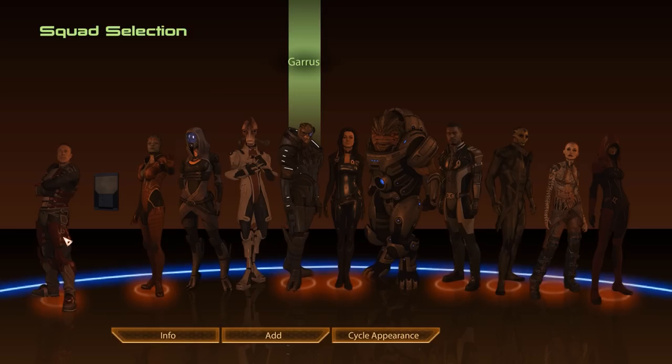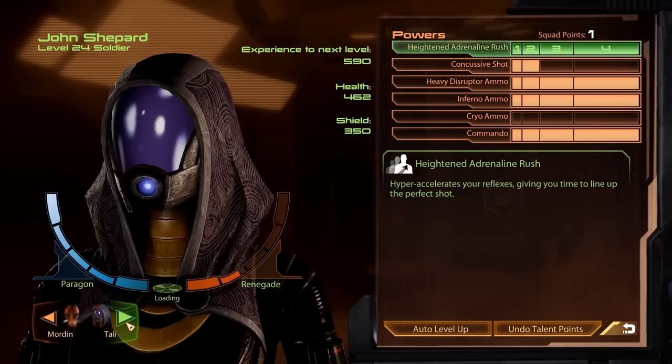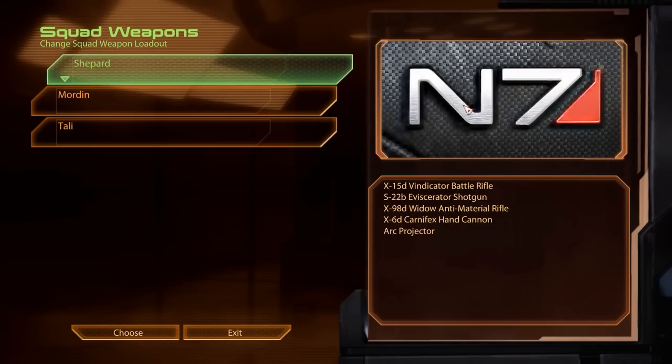Now for this mission we will once again bring Tali along, but we'll switch out Garrus for Mordin. Once again we won't spend any squad points as long as Mordin has not completed his loyalty mission. And weapon-wise we won't change anything either — we'll go in with the arc projector as our heavy weapon.